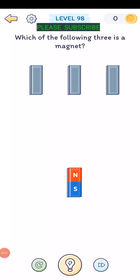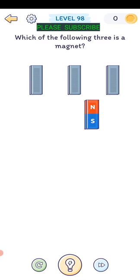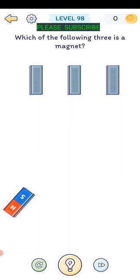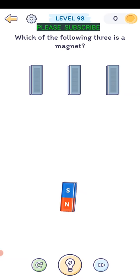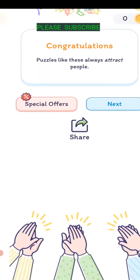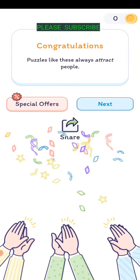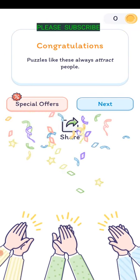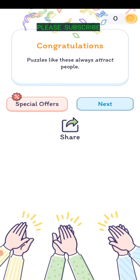Level ninety-eight: which of the following three is a magnet? Put your fingers on each end of the bar and rotate them around so the south end faces the other bar. When you put it up to the other piece, one is pushed away - so that one is the magnet. Puzzles like these always attract people.